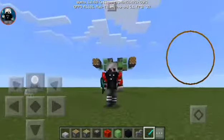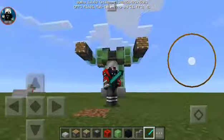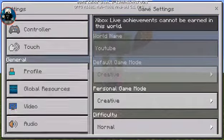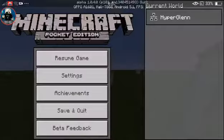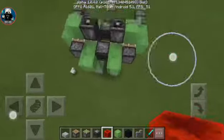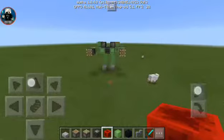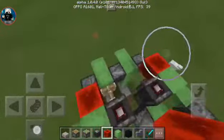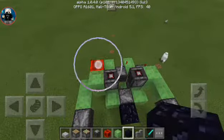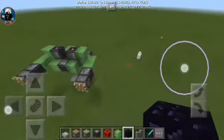Before I teach you guys, this is a walking robot — let's test it first. First person, let's just test it. Place the redstone here. See guys, it's really moving, it's really moving and it's punching! It normally gets into the middle and breaks. Now guys, I'm going to teach you how to make that working robot.